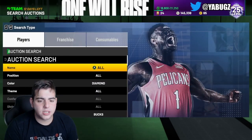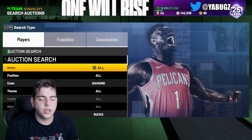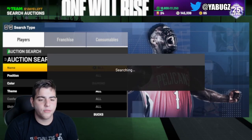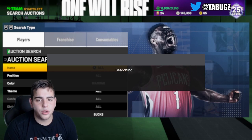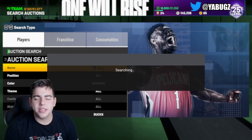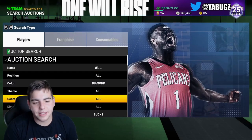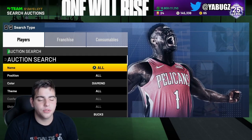The auction house glitch has kind of ruined it. But right here, sniping Giannis, there is no auction house glitch as of right now. On Fridays, usually the auction house glitch goes crazy. But this is one of the best snipe filters in the game if you want to make a quick 50K easy. My man Giannis — the back-to-back MVP, defensive player of the year. This is a pretty good snipe filter. Definitely try it out.